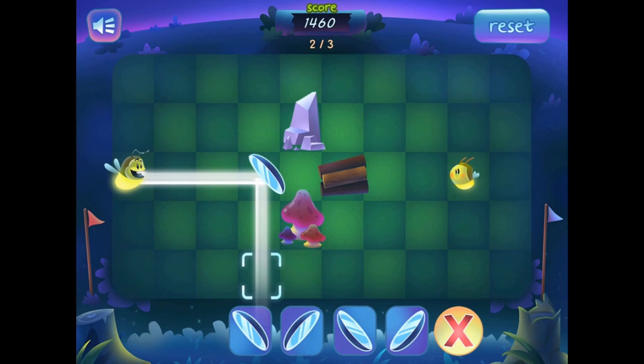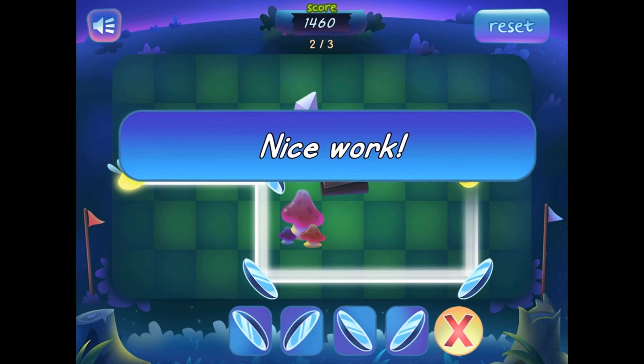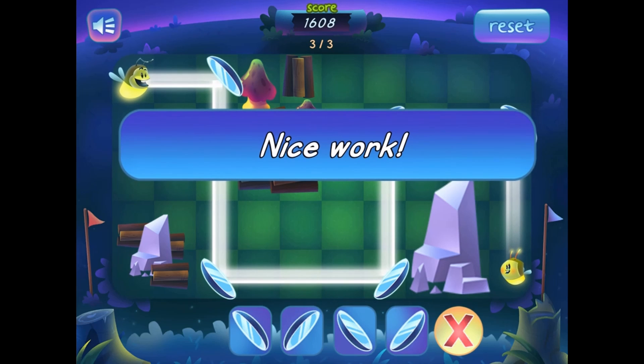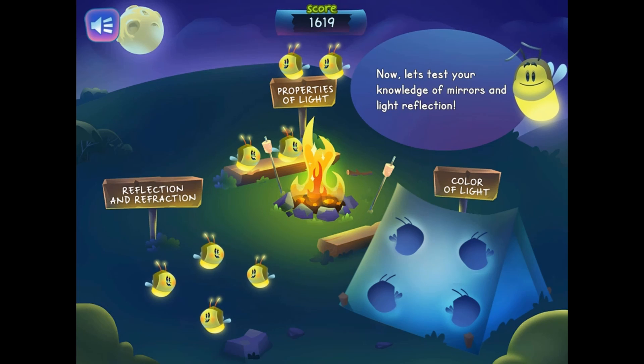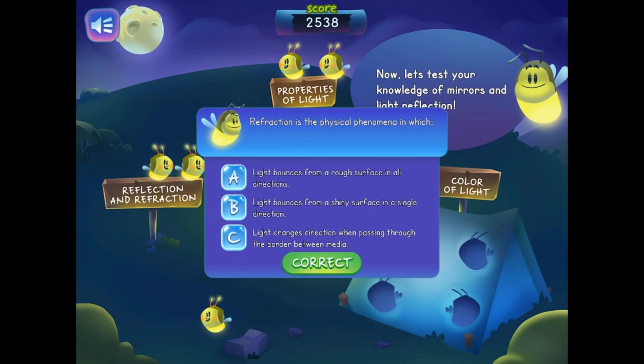In this game, you will play as a Bug. Your task is to guide the light beams from the emitters to the receivers. You will click on the grid as to where you would like to place one of the mirrors. Select the correct angled mirror from the selection at the bottom of the screen. Create a path that connects the emitting beam to the receiving colored bug.